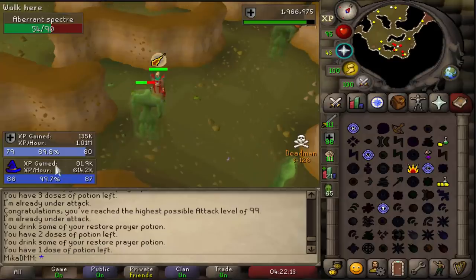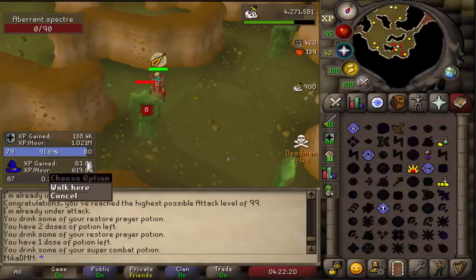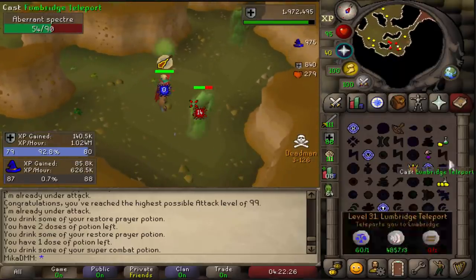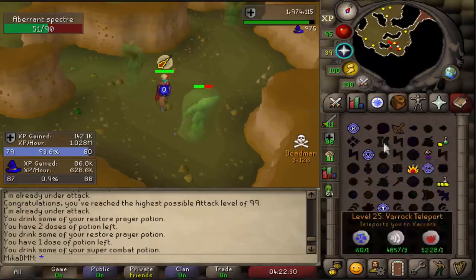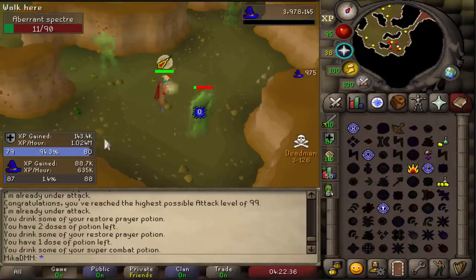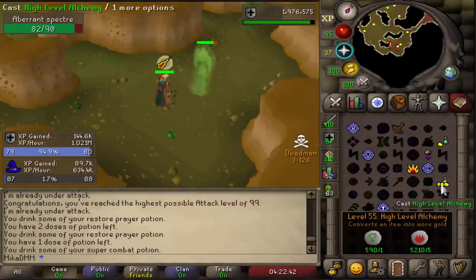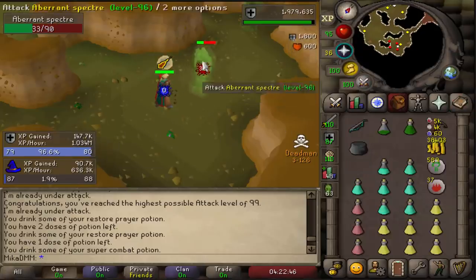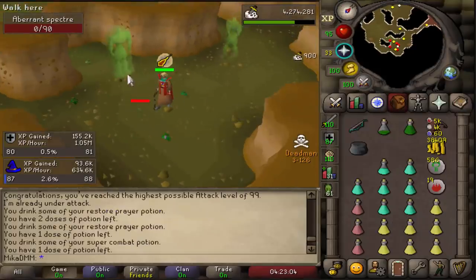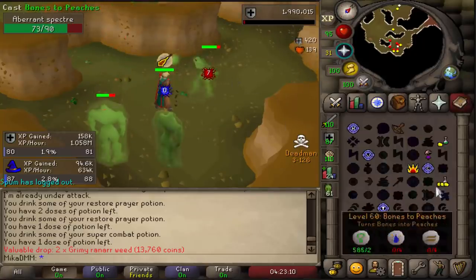I decided to put the XP tracker for Magic and Defense on the screen. 87 Magic coming through. Magic might be all over the place, but if I kept clicking consistently I could probably be close to 700k an hour - I lose a lot of ticks but I'm kinda chilling, I don't really mind it, I'll get 99 passively either way. For Defense I'm about 11 hours away from 99, I'll try to get that done tomorrow. We are just gonna be going for about 90 Defense today, maybe a bit more. 80 Defense as well - 19 levels to go, it's only 200k XP for a level, this is so quick.